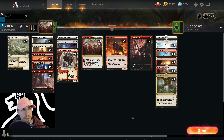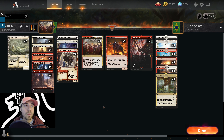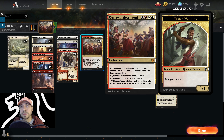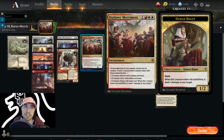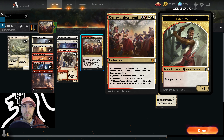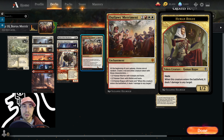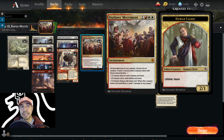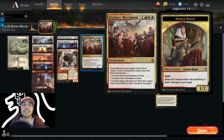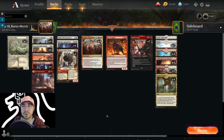It's a Boros Merriment deck, so it's all about the two colors — Boros, which are both red and white, or the Mountains and Plains mana. It is about this card here: Outlaw's Merriment. It's an enchantment. At the beginning of our upkeep, choose one at random — we can create a red and white creature token: a 3/1 Human Warrior with Trample and Haste, a 2/1 Human Cleric with Lifelink and Haste, or a 1/2 Human Rogue with Haste. When this creature enters the battlefield, it deals one damage to any target.